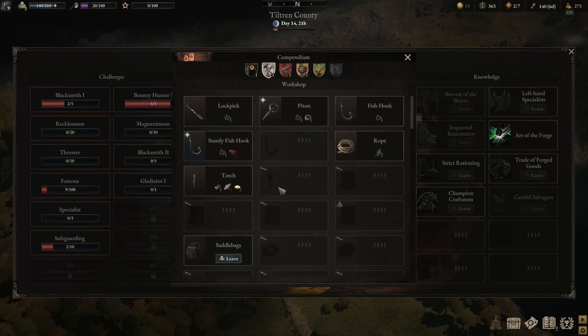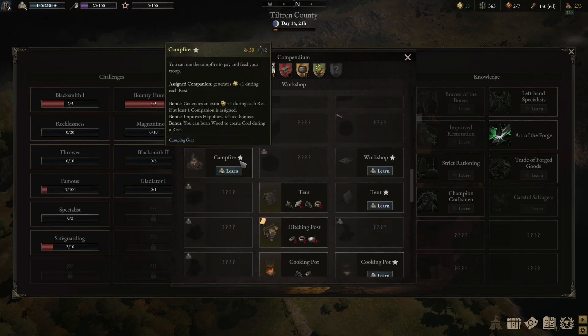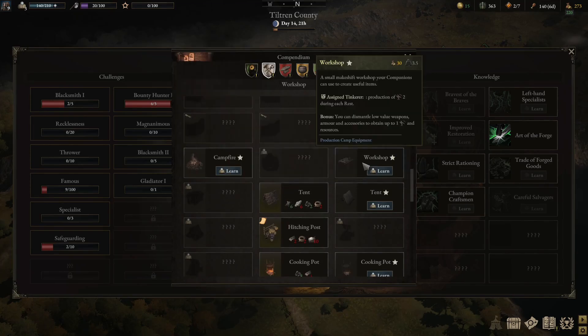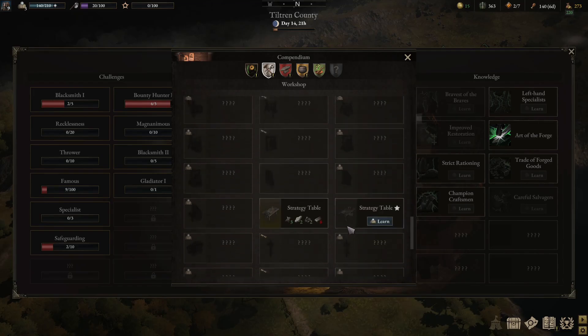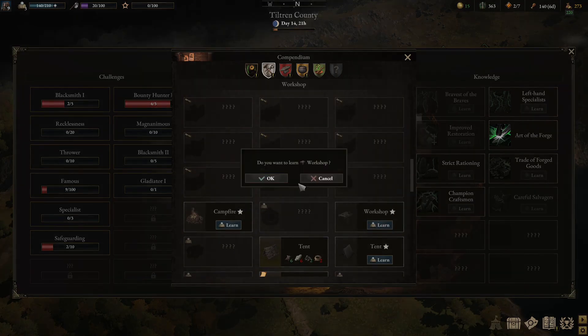Let's have a look at the tinkerer because we can make stuff for the camp. We also managed to get the war table and a few other things down — upgraded the camp a little bit more. The saddlebags could be good. We've got a campfire, a workshop where you assign a tinkerer for production of two — does that replace my tinkerer's bench? You can also dismantle low-value weapons and armor and get repair resources. We've got a tent, a cooking pot, and a strategy table. I think maybe the workshop — let's go with that next.